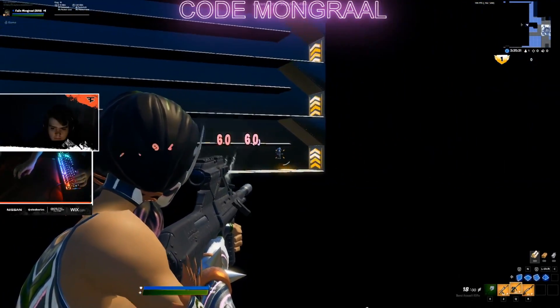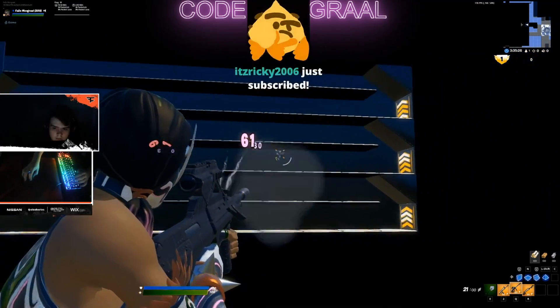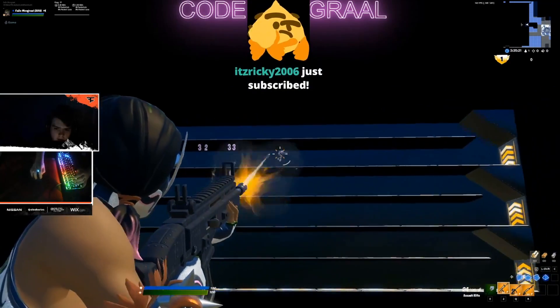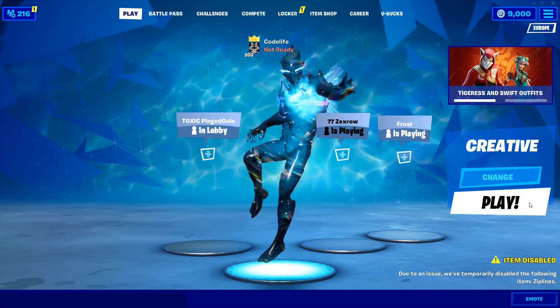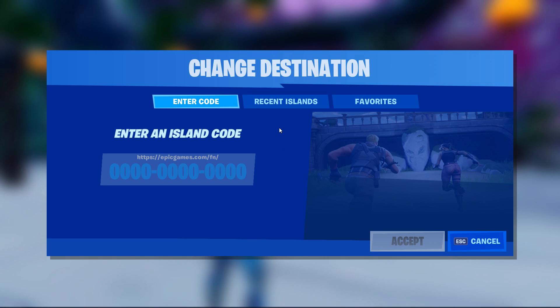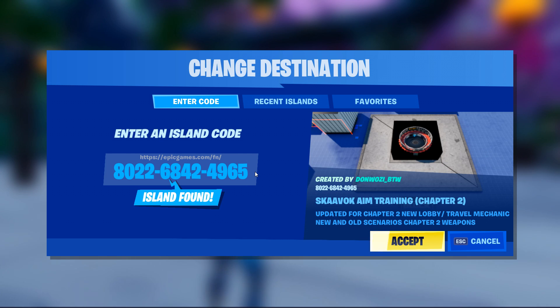Moving back over to Mongrel's aim training, now that I've showed you guys exactly what he does, let me show you all how to play this map for yourselves. The first thing you want to do is jump into a creative server. Once you've loaded in, head over to a portal and enter in the map code. The map is called the Scavok Aim Trainer, and the map code is 8022-6842-4965. I'll put that code in the description so you can copy and paste it in.